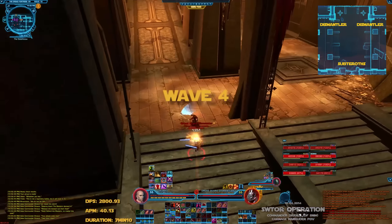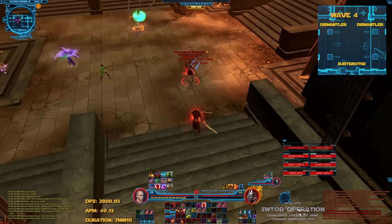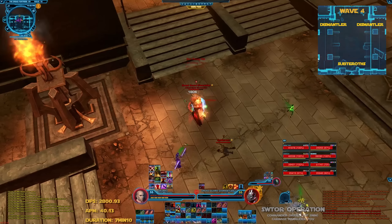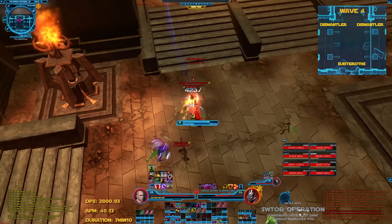Wave 4 is two dismantlers. Melee and ranged DPS on each side take the mobs until the first push, then the tank steps up to finish them off quickly.